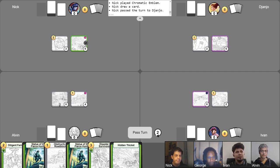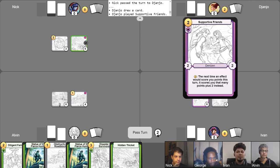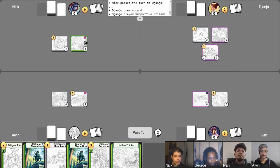So we're now on turn two for George. Time to get some supportive friends. Oh wait, draw a card first. But yes, playing the Supportive Friends. Powerful. And I am out of turns for now, and I pass.